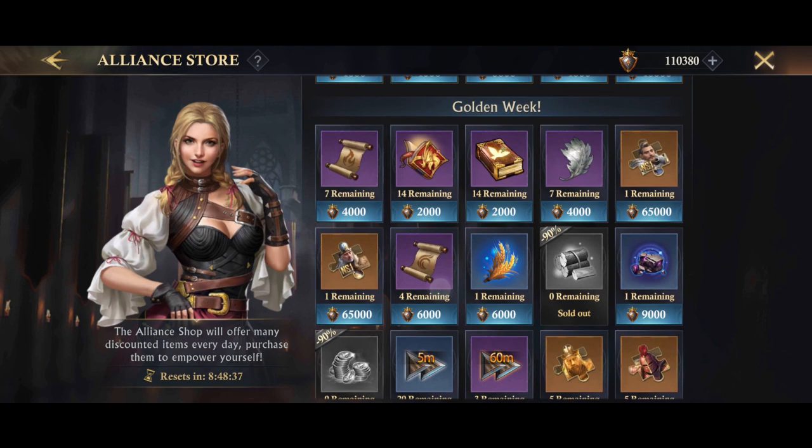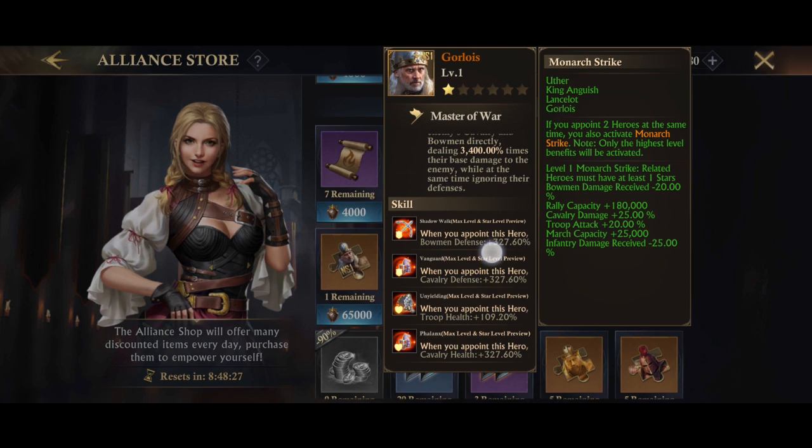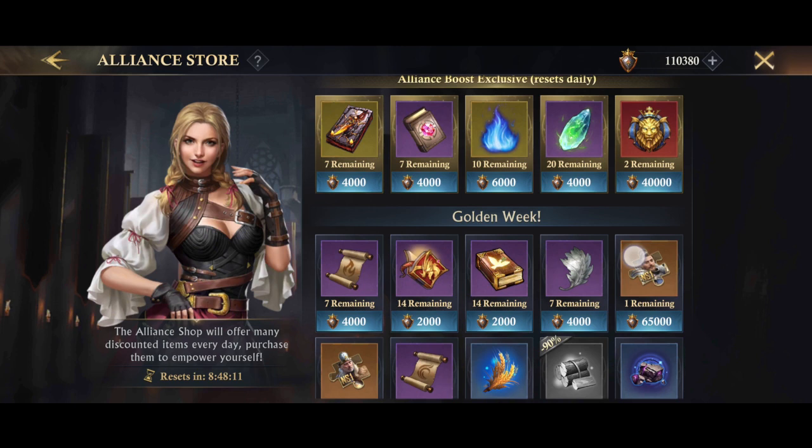You can also get hold of hero fragments. For those of you who may not have had an NS hero before — they're the full season hero and they are really, really powerful. If you can open up just a couple of their first skills they are more powerful than purple heroes, blue heroes, and green heroes, and they can quickly become more powerful than a gold hero, so they're definitely worth investing in.